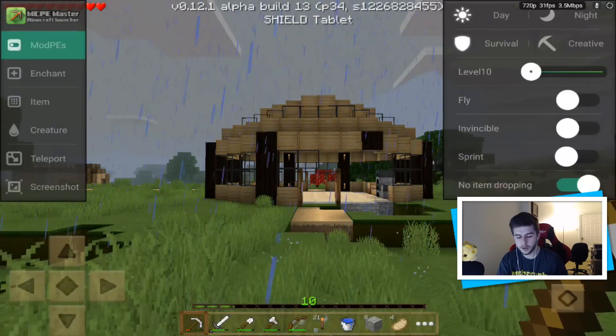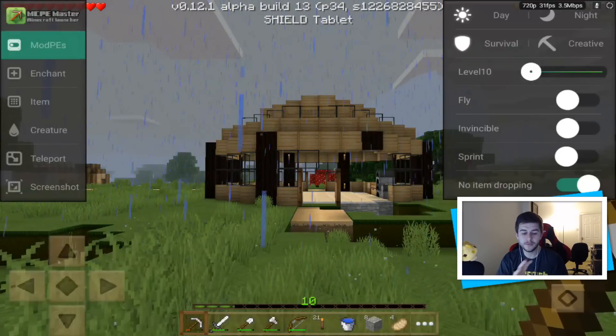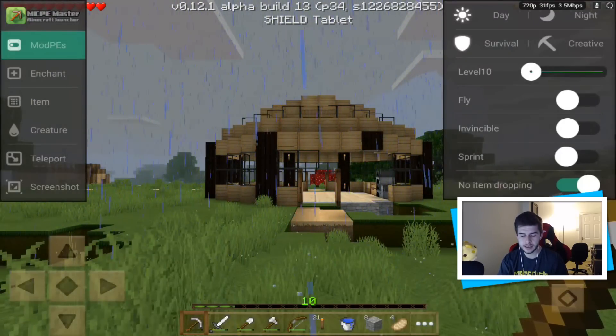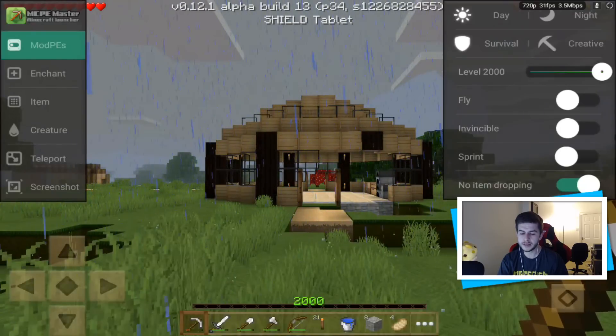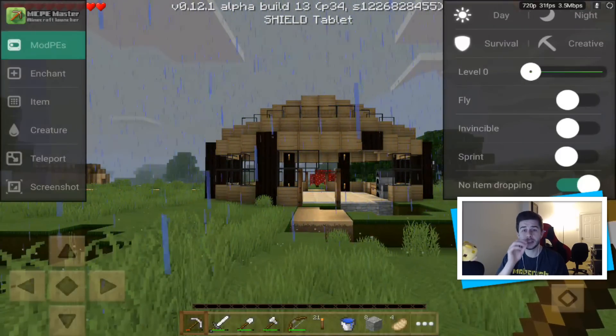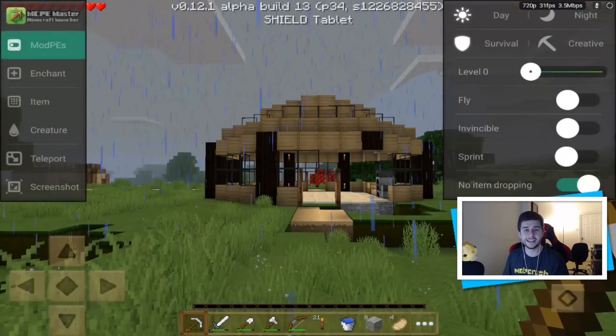We've got Survival and Creative modes. If I go to Survival, you can see below it we have Level 10 for your XP. You can go all the way up to 2,000 or all the way down to zero — that's up to you. This is great for enchanting. I think this is remarkable — no BlockLauncher is needed for this at all; it's all done through an app.